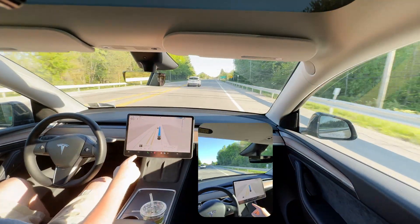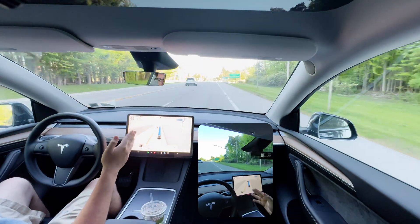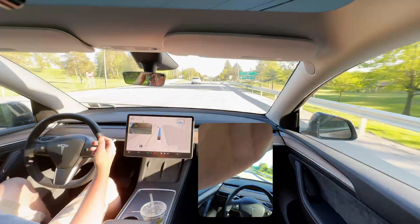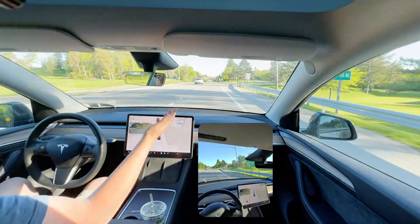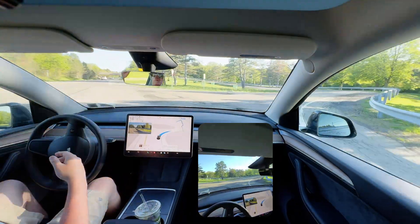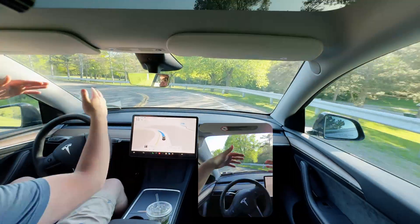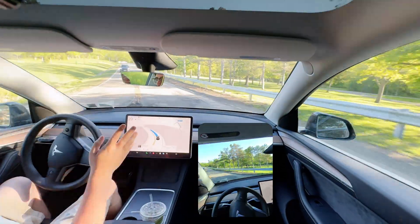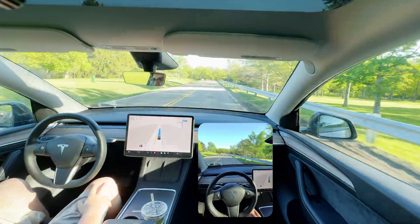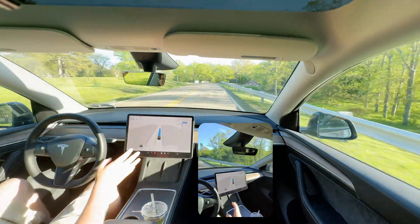The park entrance is right here on the right — it already got in the right lane. It didn't turn its blinker on but the lanes kind of just went their own way. Big pothole — the car went straight through the middle of it, the pothole was centered on the vehicle so it worked out ideally. Now we've got a left turn coming up — we're in the park.